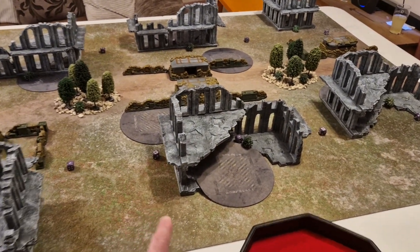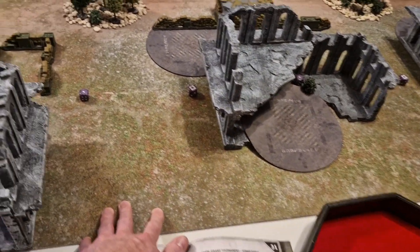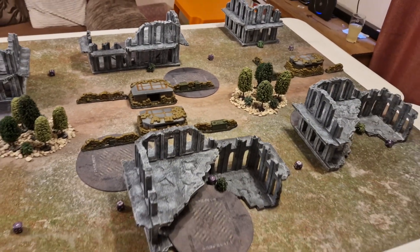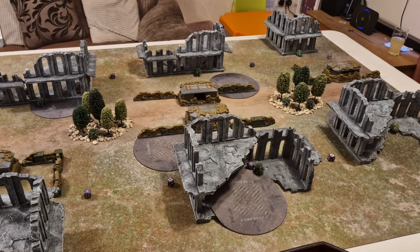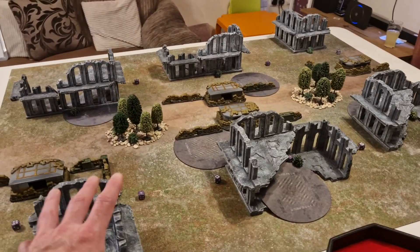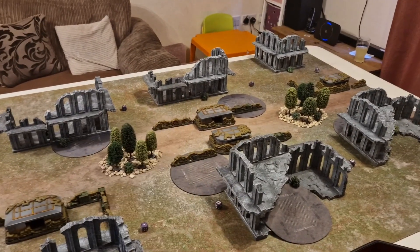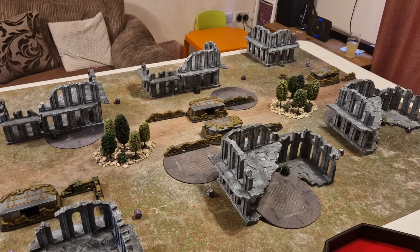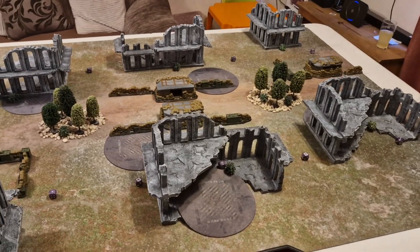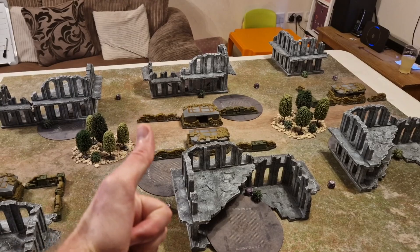Speaking of terrain and mats — the ruins are from Urban Mats, the battle mat is from Game Met, and the cool little guard terrain is from marchofwar.co.uk. There are links below for all that, plus links to Element Games if you want to buy paints, brushes, or models at a discount. Smash the like button and hit subscribe because there's a battle report every single week, and you can now become a YouTube channel member for extra perks and early access videos.